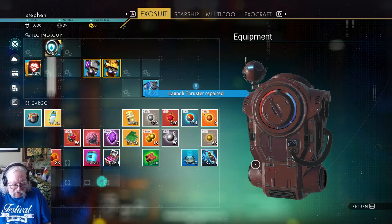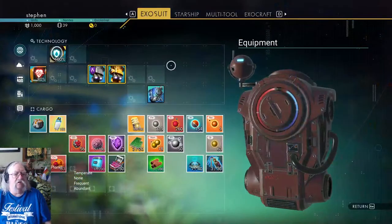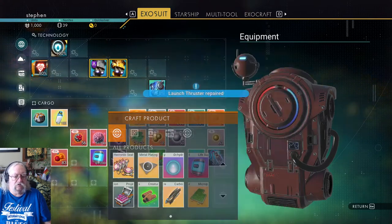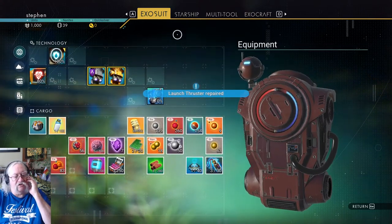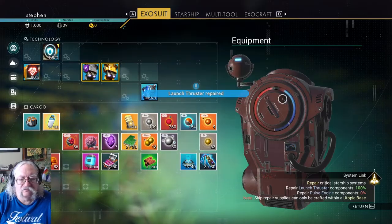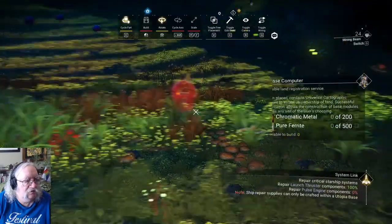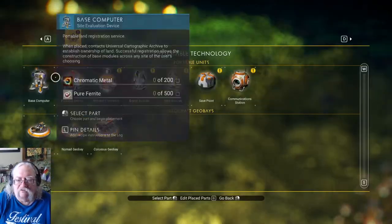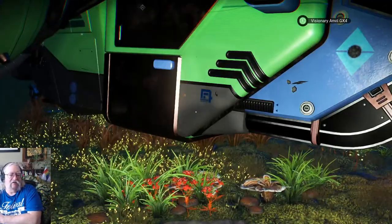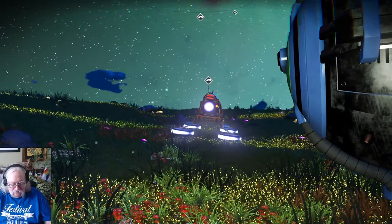My hermetic seal didn't get made either. Do you have to be outside? I can only make things in the confines of my own base. So let's build a base — but I don't have enough chromatic metal to build a base. How annoying is that? I have to go all the way back to my base.